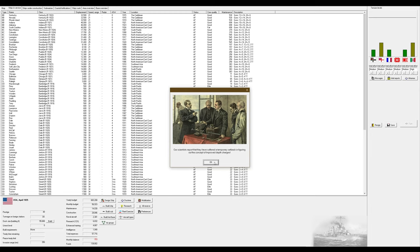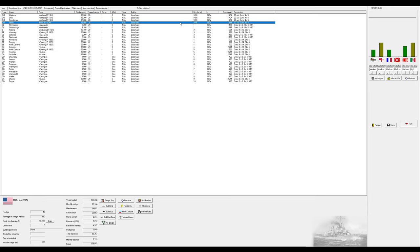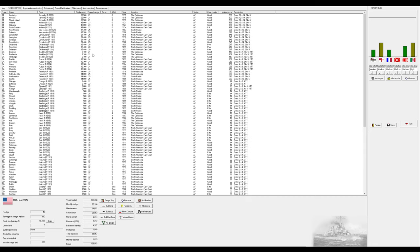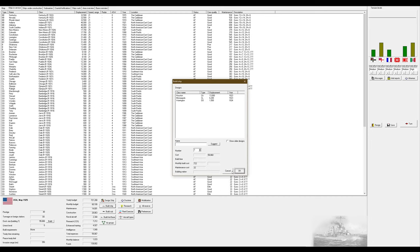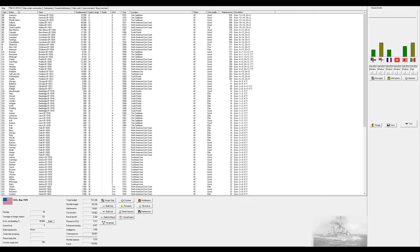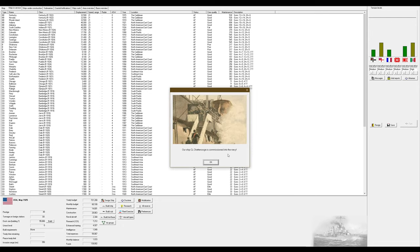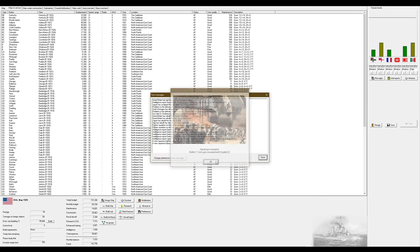Close to mastering efficient hull form, and a setback on improved depth charges. That also gave us more budget, which is nice. I completely forgot to unhalt the CVL conversions — accelerating didn't automatically cancel the halt order. So I'm an idiot and those should be much further along than they are. The Houstons are probably going to have to go through a rebuild as soon as they enter service. We just got quality-zero 17-inch guns.